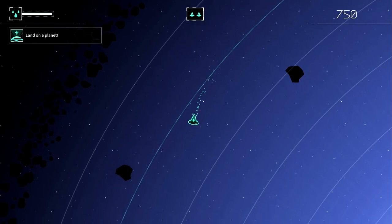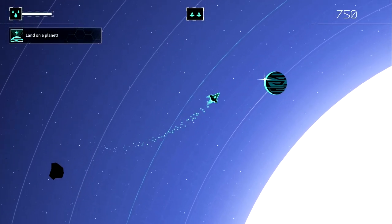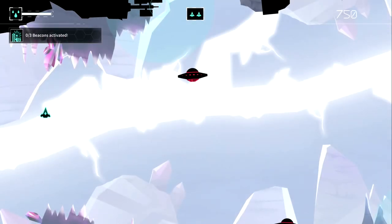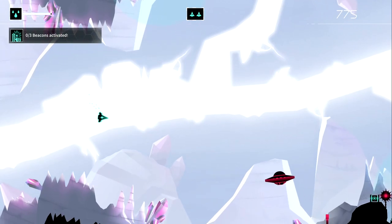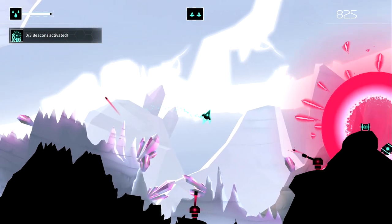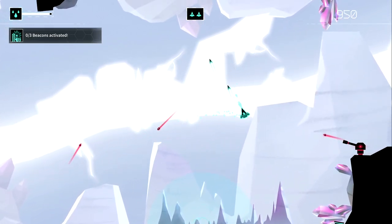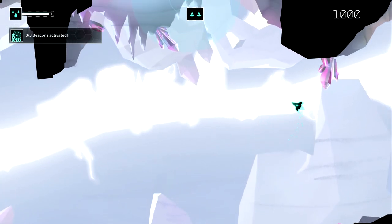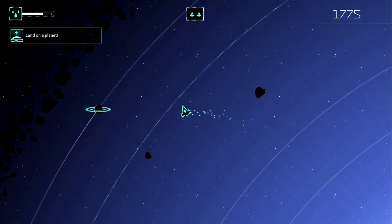For as ambitious as the game was at the time, it also had an incredibly simple setup. You control a triangle-shaped spaceship that travels around the galaxy and lands on planets, where you'll have to perform some sort of simple shoot-em-up task. Some planets will want you to activate a bunch of beacons, steal important plans from the enemies, blow up a reactor, or simply kill a bunch of bad guys in the level. When you complete your task, you'll leave the planet and search for the next challenge.